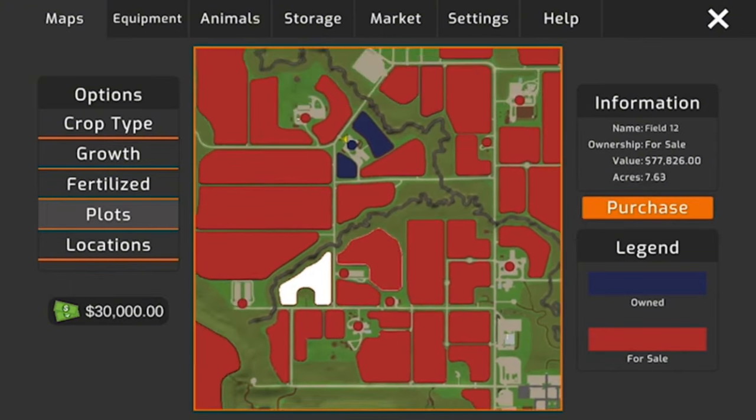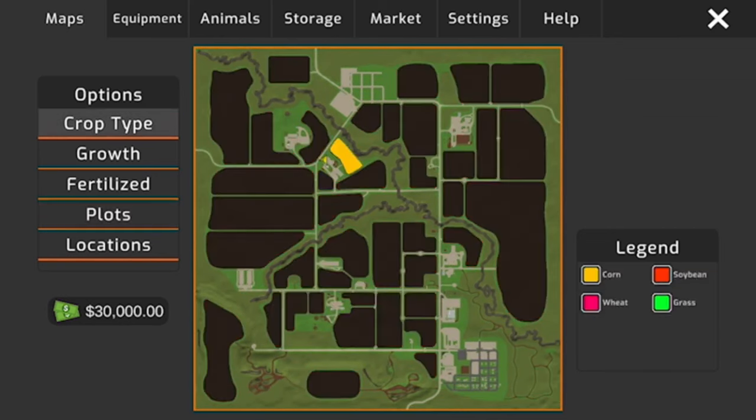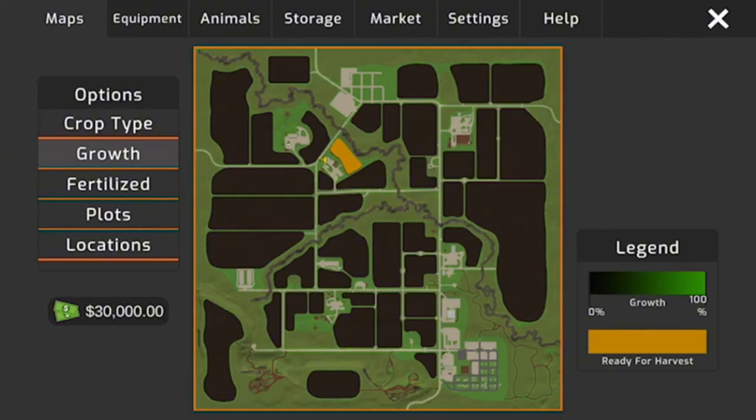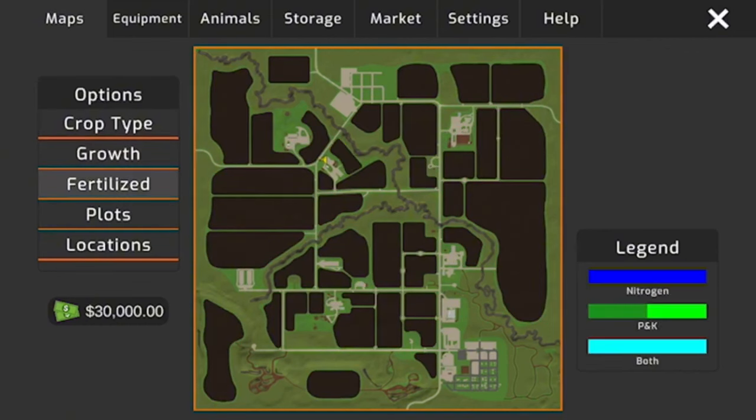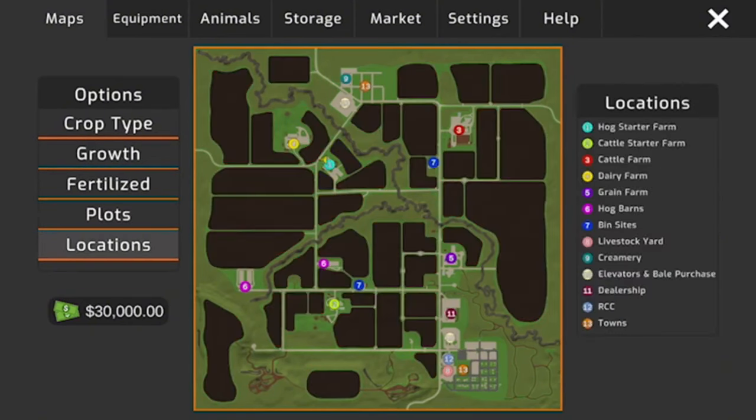Looking at the map by crop type, our cornfield is ready for harvest but was not fertilized. Under Locations you've got all your points of interest: hog starter farm, cattle farm, dairy farm, grain farm, hog barns, bin sites, livestock yard, creamery, elevators, dealership, and the towns.